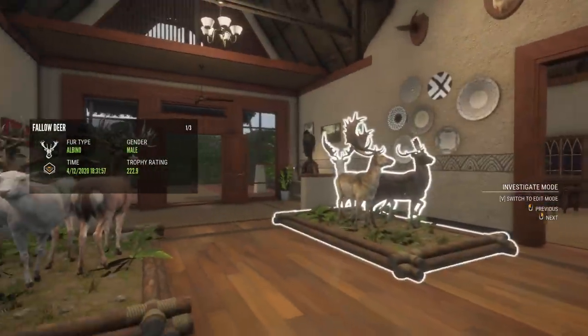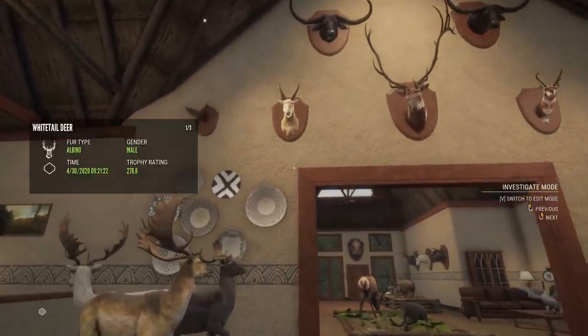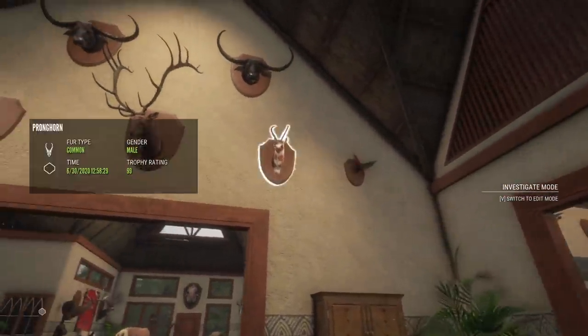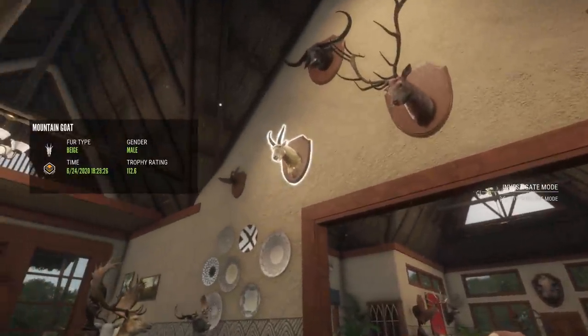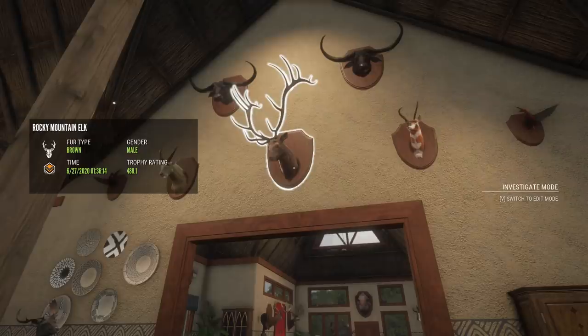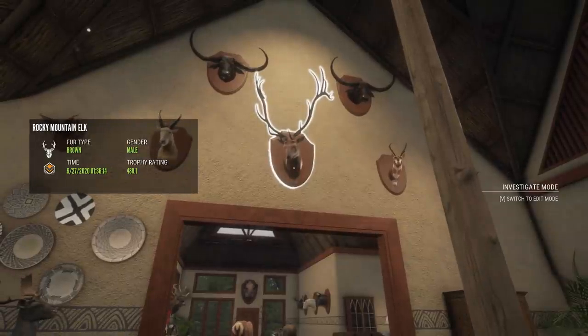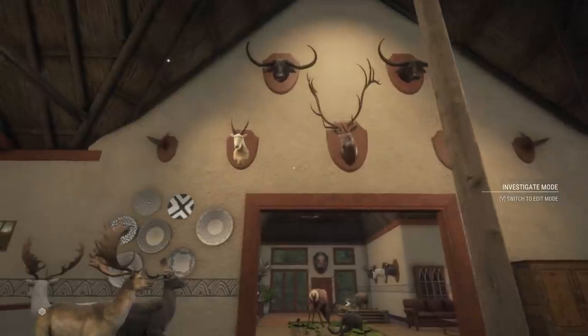I like having the entrance with the two different multi-mounts with three animals each — I've had several different entrances and I like that one a lot. I want to try to do this by room so I don't forget anything. We have diamond teal on either side up here, a diamond pronghorn and a diamond mountain goat on opposite sides.